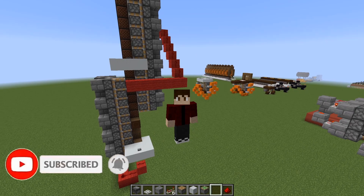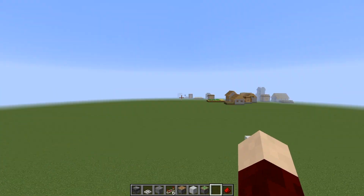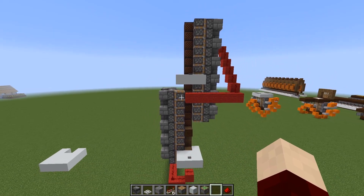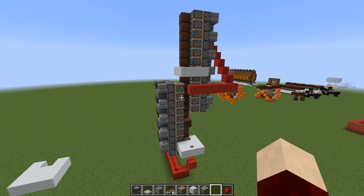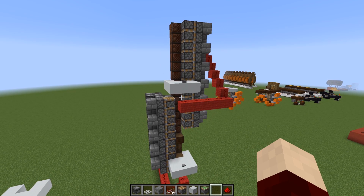Today we're going to be taking a look at another elevator design. This is a concept that was designed by Elmango, and I'll go ahead and leave a video link to his video in the description so you guys can go and check it out. Basically what he went over was how to make a piston conveyor belt that goes vertical, and what we have here is two of those machines side by side. He did showcase this design in his video, however he didn't really go over how to build it, so I went ahead and took the liberty of essentially reverse engineering his video and figuring out how to make it work. I've successfully done that, so I'm going to show you guys how to build this today.